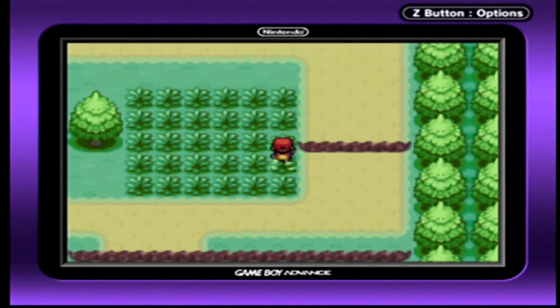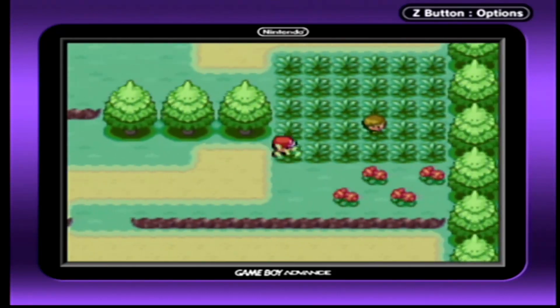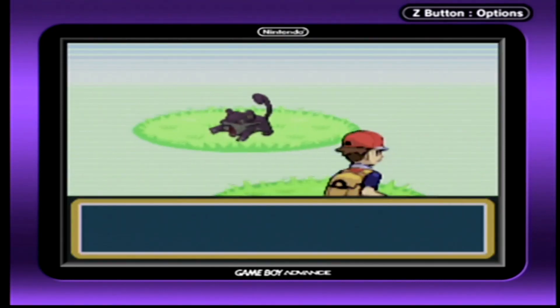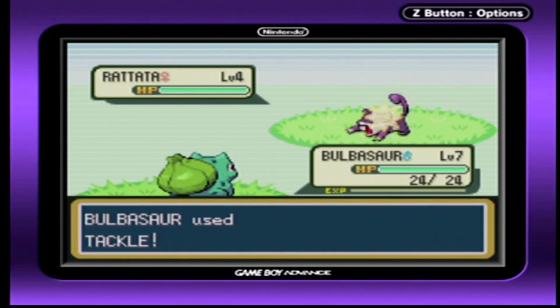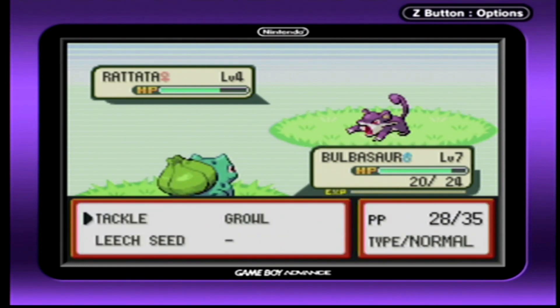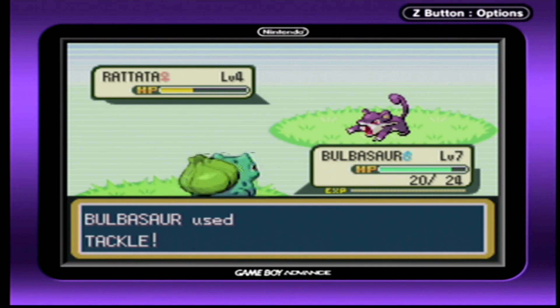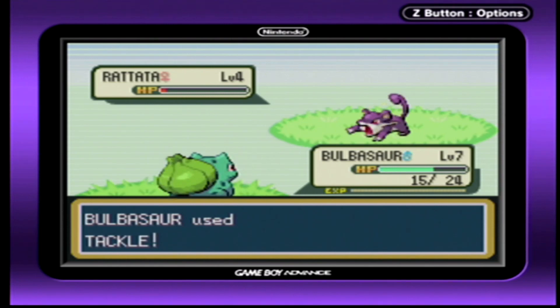Now let's quickly move through here. Another Rattata? Alright, Bulbasaur — this time, don't fail me! You didn't scare me last time, but don't scare me! One more Tackle! Come on! There we go!